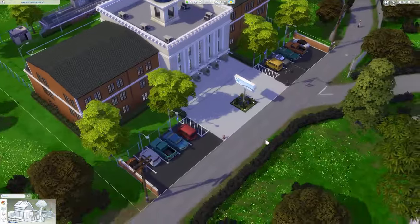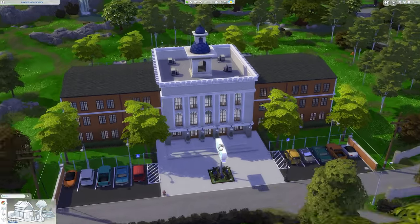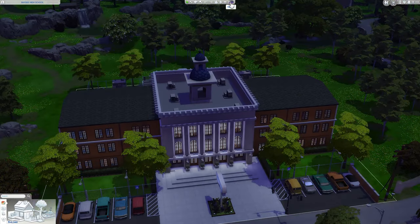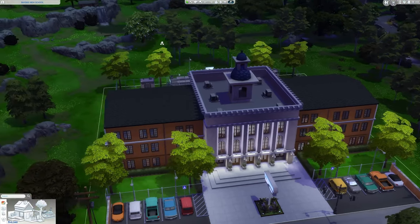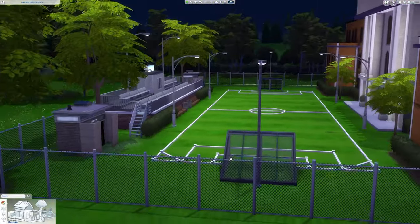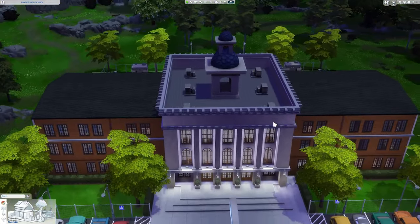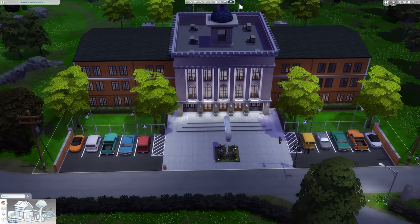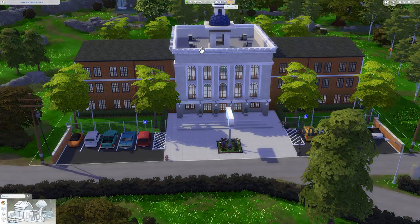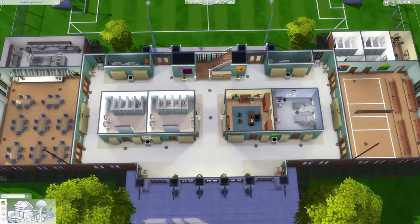Flanked on either side of the announcer's box are little public restrooms. Going up front, there was a lot of debug involved to get those nice fences and cars to make it more realistic. We can also see the school in different forms of lighting — I really enjoyed the night scene. I made sure the soccer field was very well lit because I know games are popular at night at high schools. I'm going to switch back to the afternoon lighting because I think that's my favorite, and then we'll go inside and check it out.